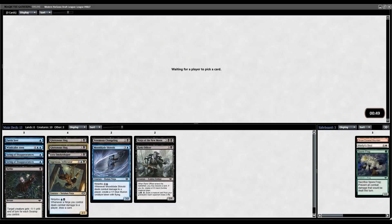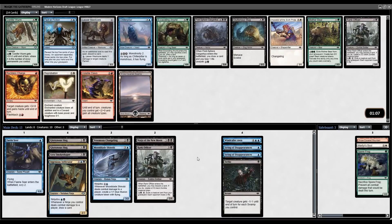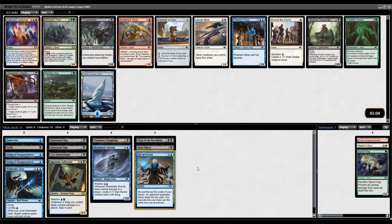Still looking for a few more one-drops — only picked up one in the first pack. We have Factor Fiction, Lesser Mass Decor, or another Slug here. Three Slugs is pretty good, although it's kind of hard to pass up a Factor Fiction. Given the fact that I already have two Slugs, I think I'm going to go with the Fact here, but I wouldn't be surprised if taking just a third Slug would have been best.